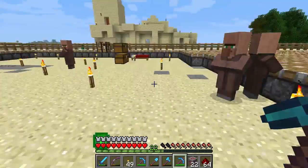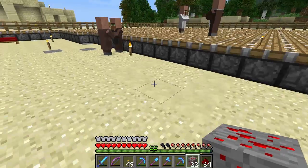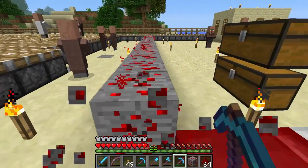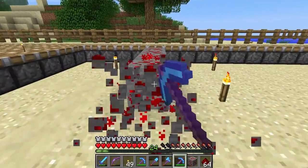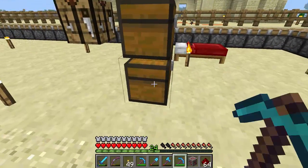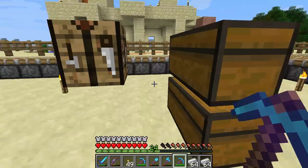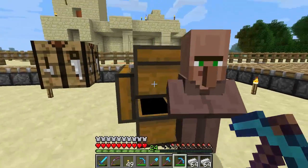Iron farm — I mentioned I'd do one in my villager exploitation video, but I'm not entirely sure when because it depends on my need for iron. When you're strip mining down at Y12 with your head level, so you're standing on Y10, it's rich in diamond but there's basically no iron down there — you get everything except iron, it's really weird. If I don't feel like strip mining at a higher level to get more iron, then it'll be worth making an iron farm. I'm always going to need more pistons and all my farms are going to require a lot of pistons.